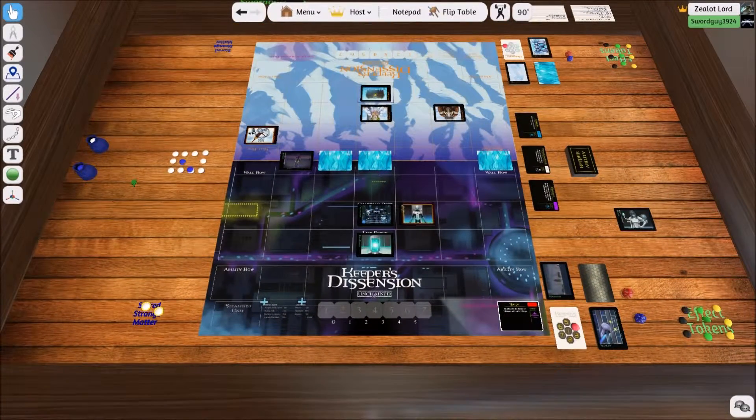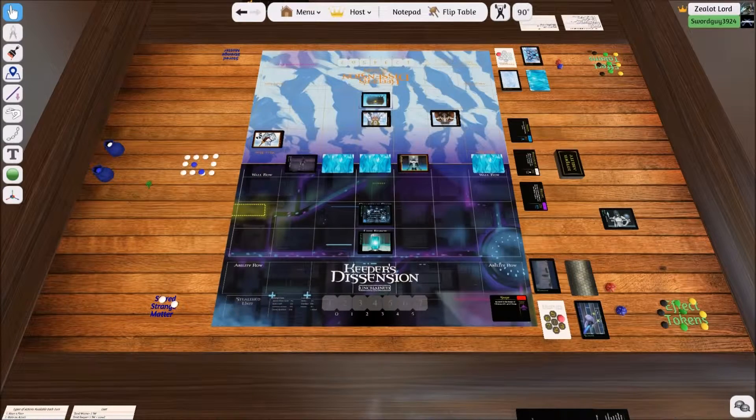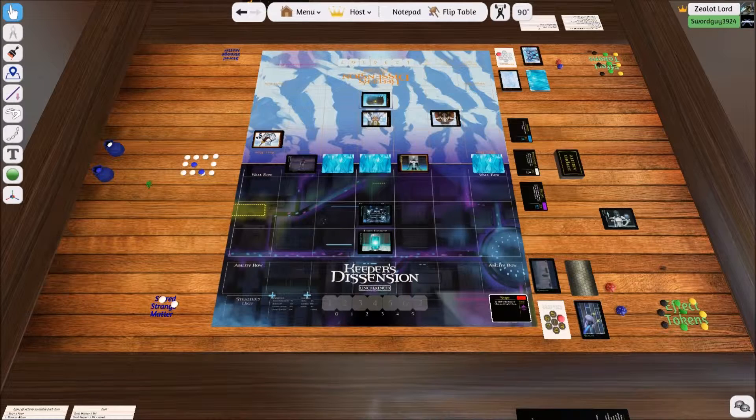I still have two actions left. That's an example of how you can use ability cards to attack. There are multiple ability cards and they're all different, so what you have to do is look at the card and read it to see what it can do, and go off the limitations and directions of the card itself.